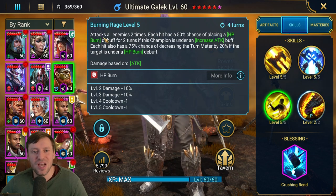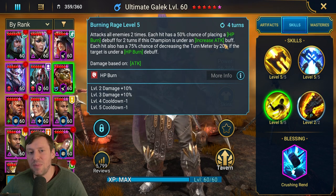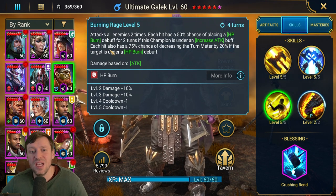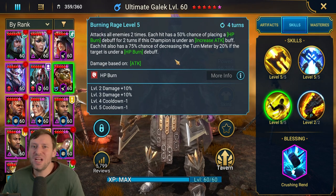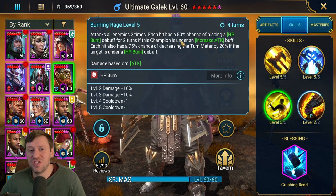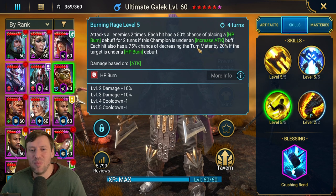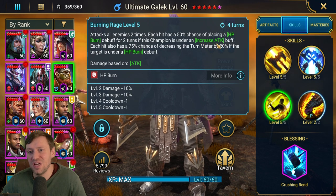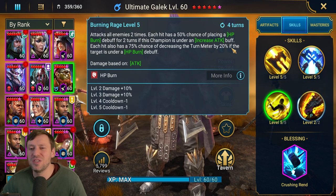A3 Burning Rage: attacks all enemies two times each, has a 50% chance of placing an HP burn debuff for two turns. If this champion has an increased attack buff, each hit will also have a 75% chance of decreasing the turn meter by 20% if the target is under HP burn. This is really frustrating - it's a double hit so there's a decent chance you land HP burn, but it's very RNG. Plus he needs to have an increased attack buff, meaning we need to bring in someone like Arbiter.